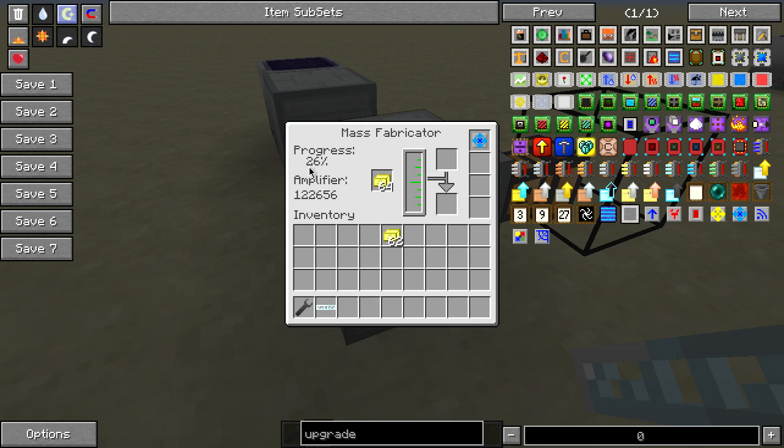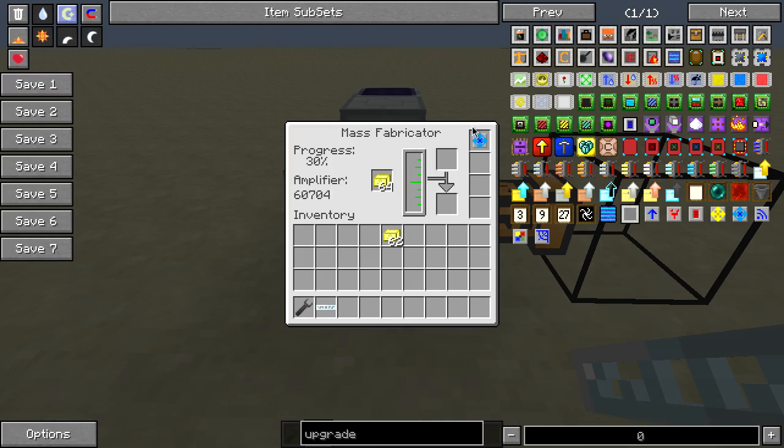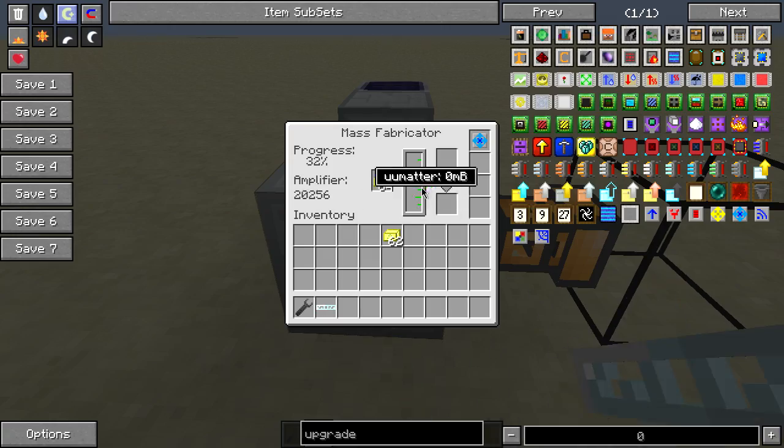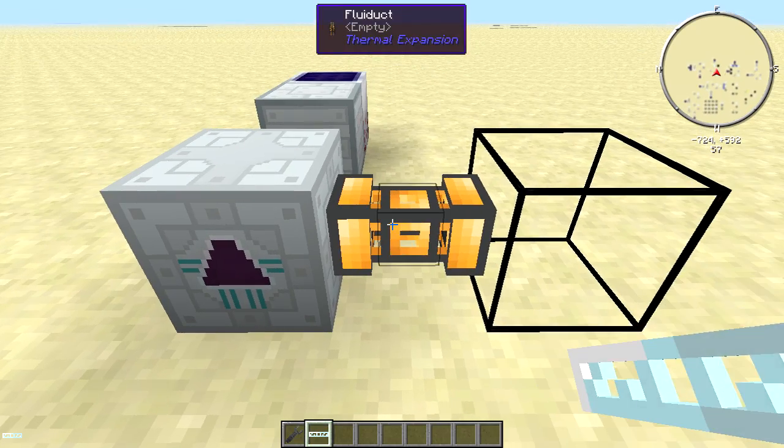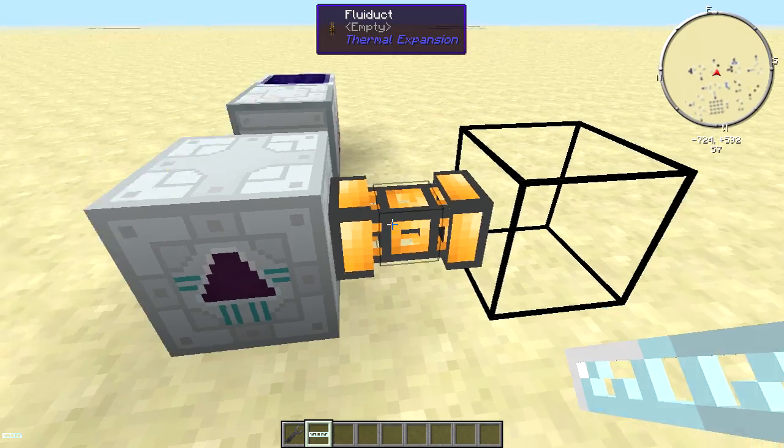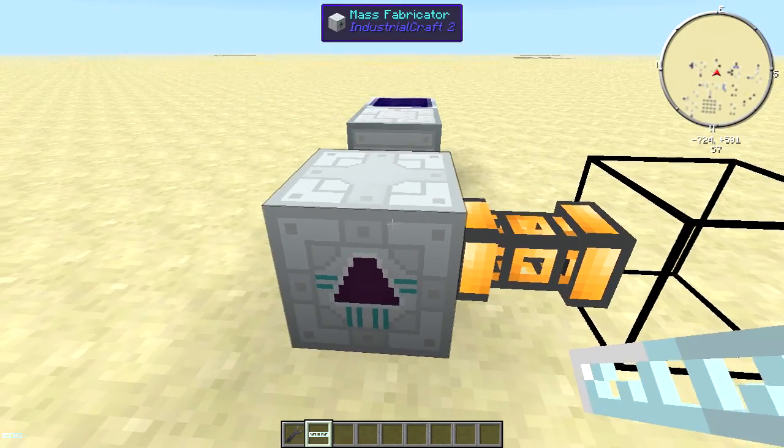As you can see it's going up a percentage every couple of seconds, whereas before it wasn't going up that fast. And if you have the fuel ejector upgrade, once this thing produces some UU matter it'll actually output it to the first valid side of liquid output and it could go over here into this tank.